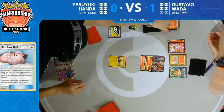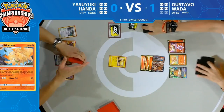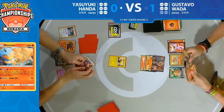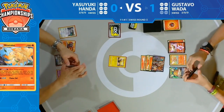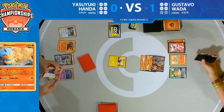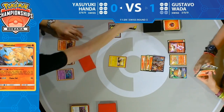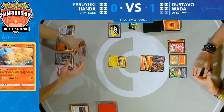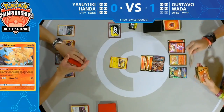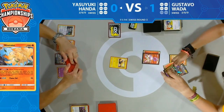Was that double Ninetales off the mill? Yasuyuki is just gonna double check — wow! You can hear Yasuyuki say 'Yes! Yes!' That is huge, that is massive. Gustavo has been drawing cards each turn trying to find those Ninetales. He even played Professor's Research the turn before to draw seven new cards, didn't hit anything — and then they were just both on top of the deck.